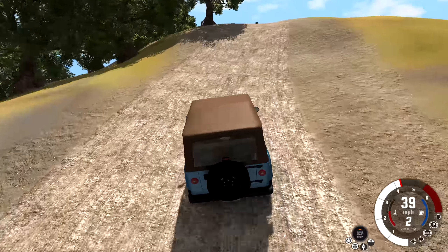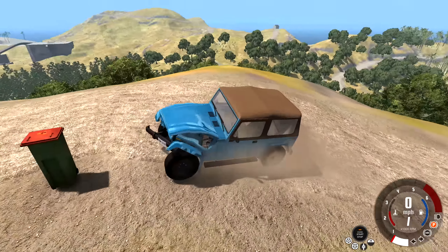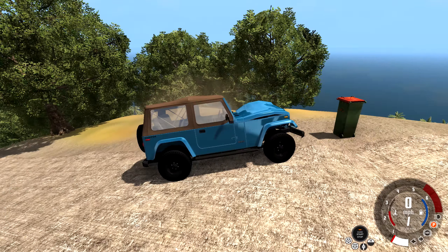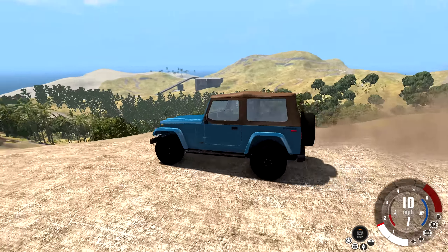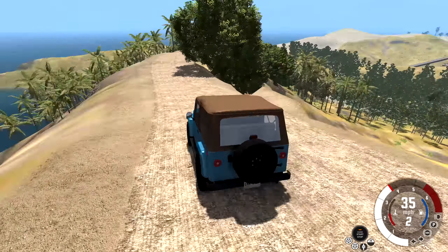All right, what we got right here — we got some steep stuff. I don't want to have any mistakes right here. Very easy to get your vehicle's balance off center when you're driving over these really bumpy terrains. Up ahead there is a trash can. What am I going to do with the trash can? Crash directly into it because I can. Why is there a trash can there? I'm not sure, but it being there, I had to crash into it.